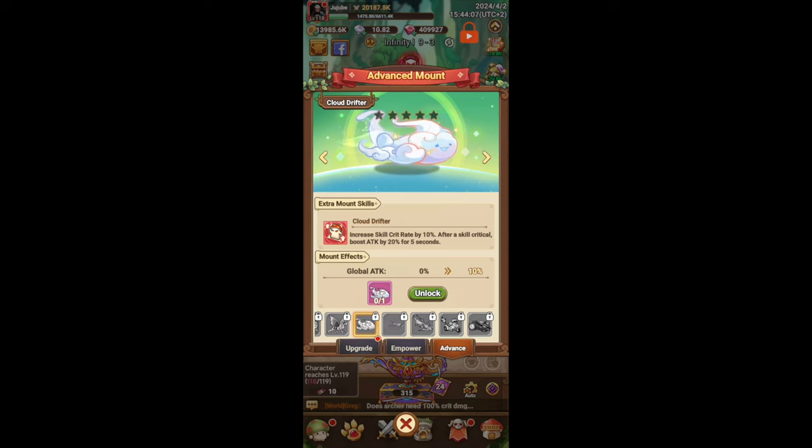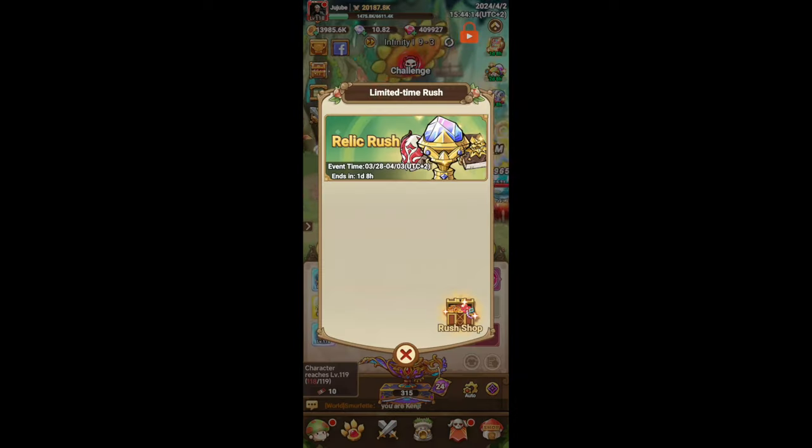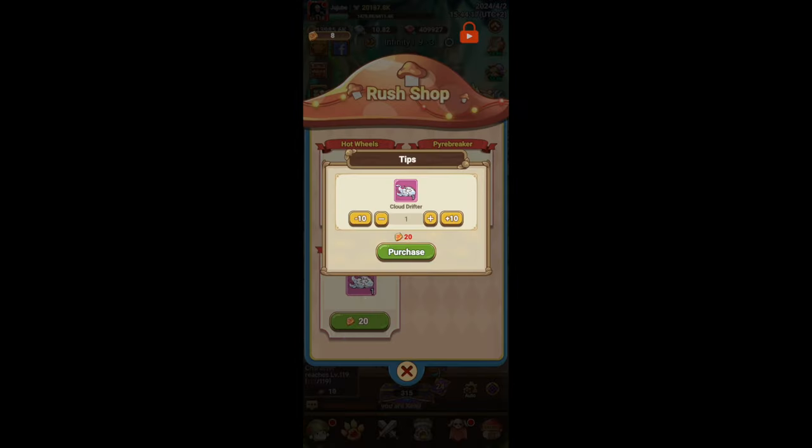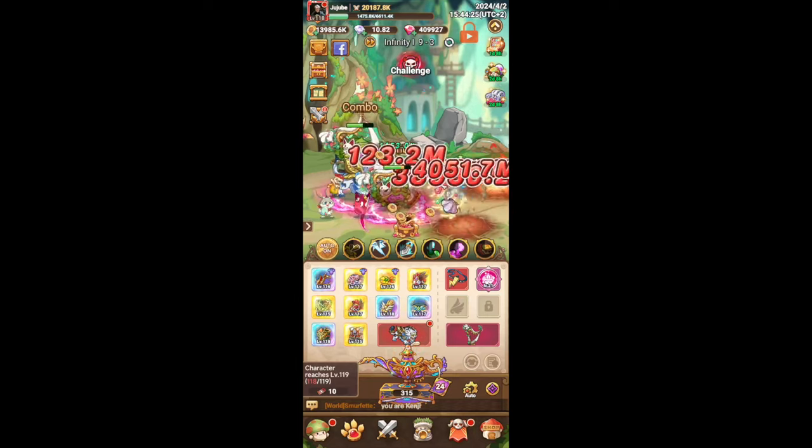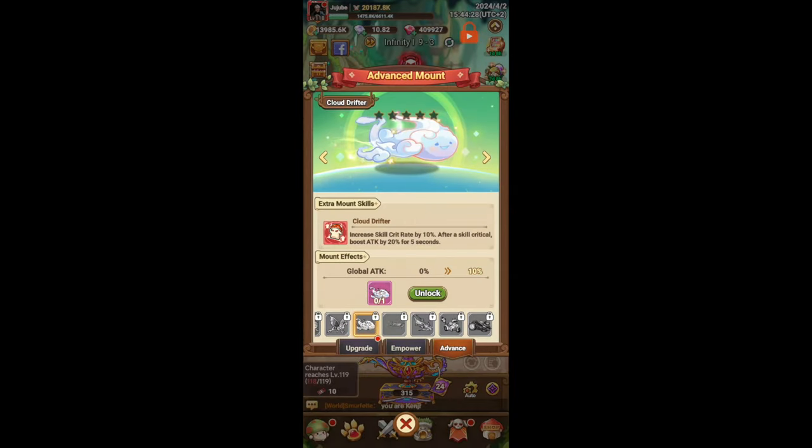The other mount in the rush shop is Cloud Drifter, which costs 20 Skyrider passes to unlock. Aesthetically this looks the best — it has all these star particles shooting from it and it looks really nice. This mount is more geared towards mages, as mages want as much skill crit rate as possible so they can crit on their skills and do more damage. So if you're a mage, definitely try to go for Cloud Drifter.